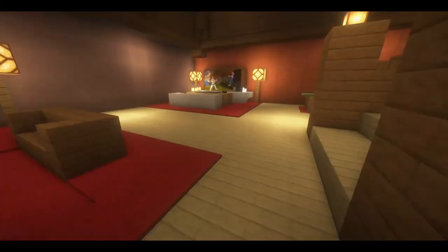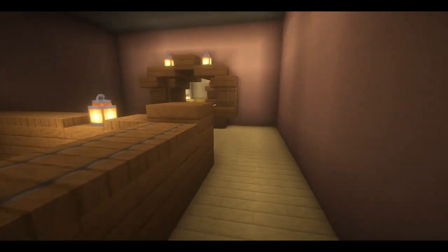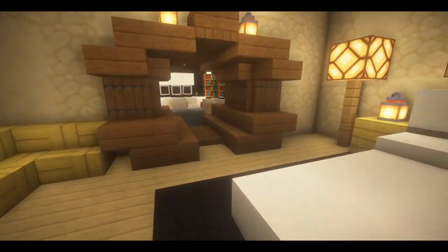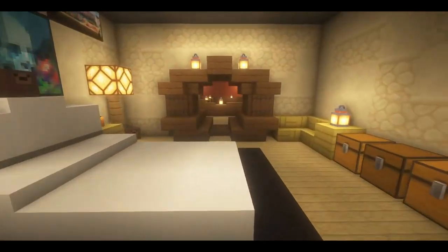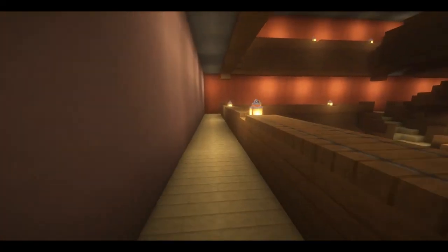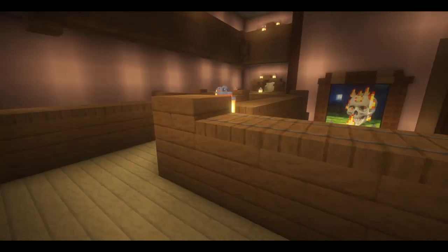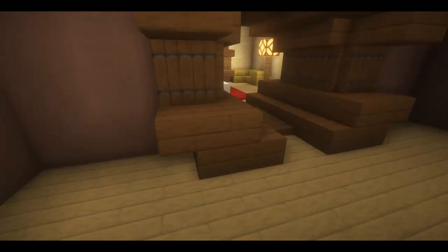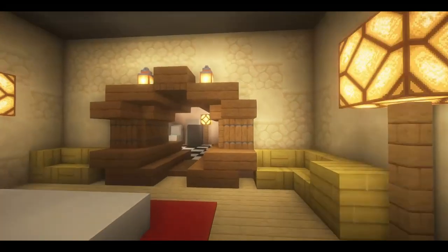And here is bathroom number two. Let's head upstairs. Over here is a kid's room with a little gaming area. Over here is our fourth bedroom with our third bathroom.